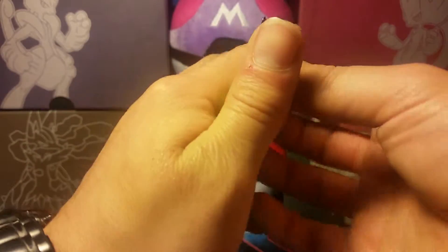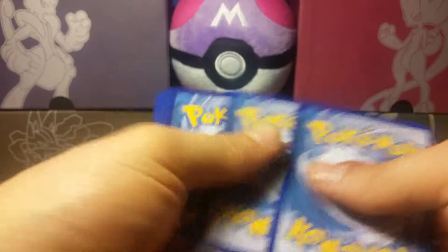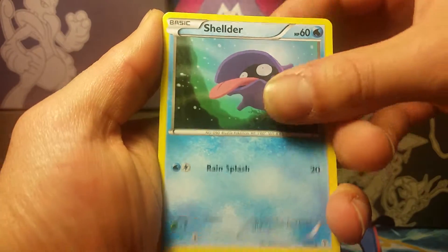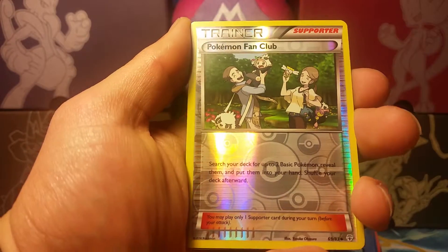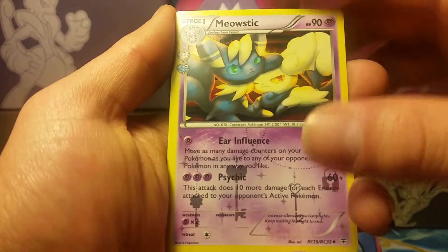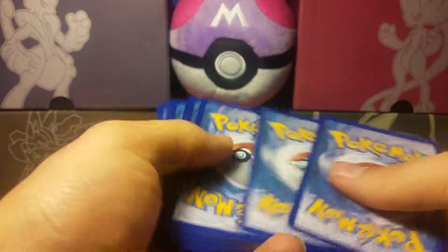Three packs after this one. I believe all the luck was in the first few packs, but maybe we can get something. We have a Shellder, Fairy Energy, Zubat, Magmar, Swablu, Metapod, Cloyster. Our reverse holo is a Pokemon Fan Club. Our Radiant Collection is another Meowstic — sweet! And our rare is another non-holo Gyarados. My luck is starting to run out, but still happy with what we've pulled.